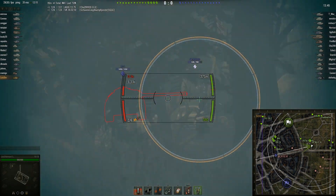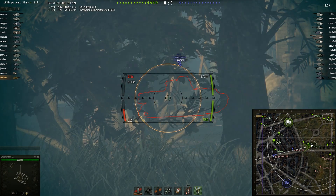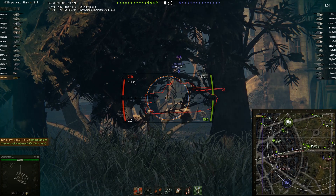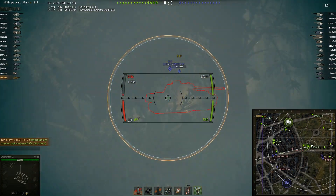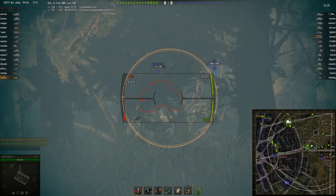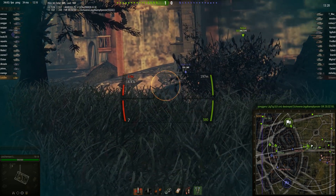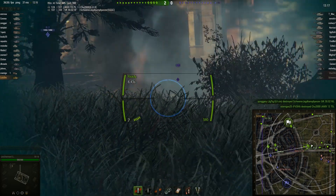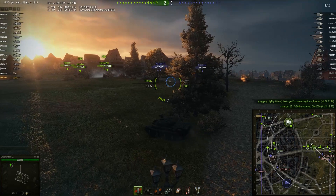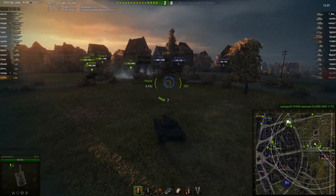He decides to switch across to the T-34-2 instead because it has weaker armour, takes out his tracks, but the T-34-2 overshoots him. Lewis hasn't been spotted out here and the T-34-2 has no idea where the shots are coming from. As normal with Chinese guns, the accuracy is not fantastic, and although it's got 1.3 seconds between shots, the aiming time is quite considerable — you cannot expect your gun to be fully aimed after 1.3 seconds. You're really going to have to wait more like 2 to 2.5 seconds for long-range shots.